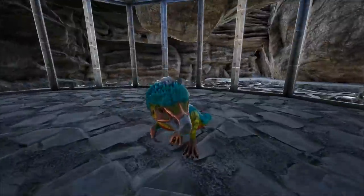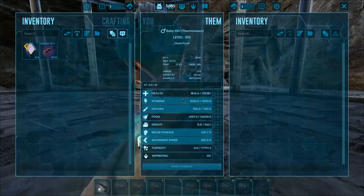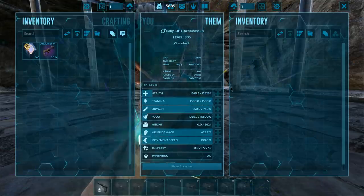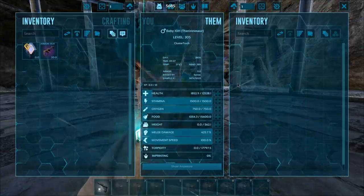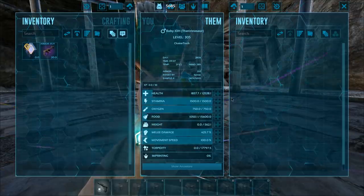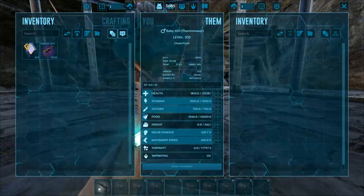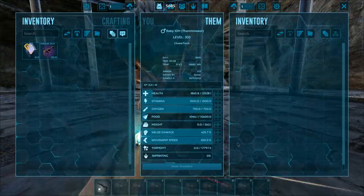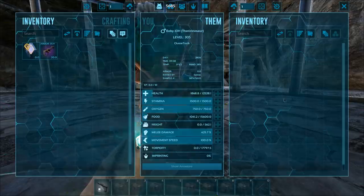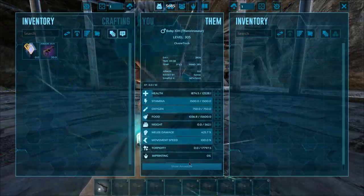It actually took me a lot longer to get the health ones — I was having really bad luck with them. So what did it go from again? I think it went from around 9,048 up to 12,528. That is a huge boost. That is incredible. Obviously this one only has health mutations, and I can show you guys the melee one here in a second.